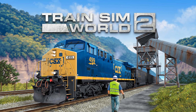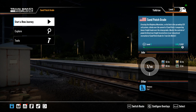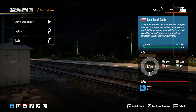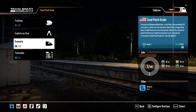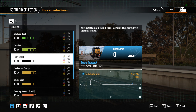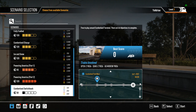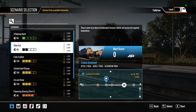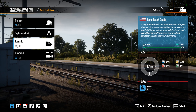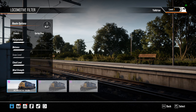So we've got the Train Sim World 2 picture for the Sand Patch. Under Tools we have the scenario designer and livery editor. Under Explore we can do trainings — there are eight scenarios, and it looks like it's the same scenarios as the original Train Sim World, so nothing's changed there. Timetables are probably the same thing, and we've got the three locomotives here.